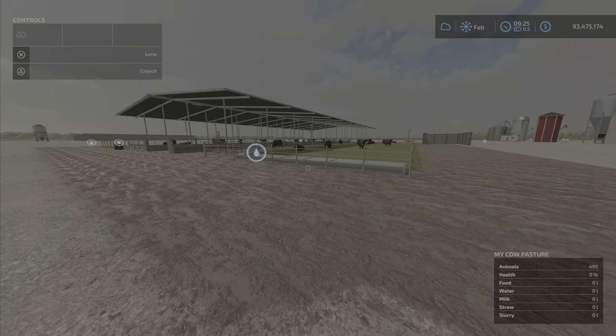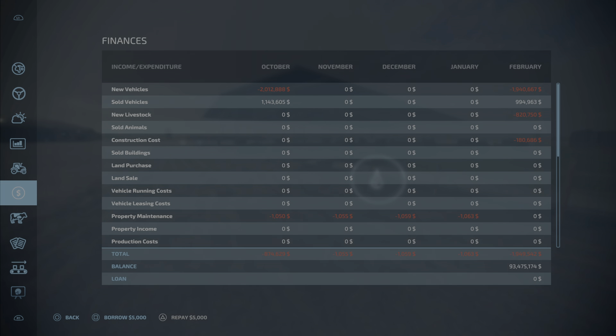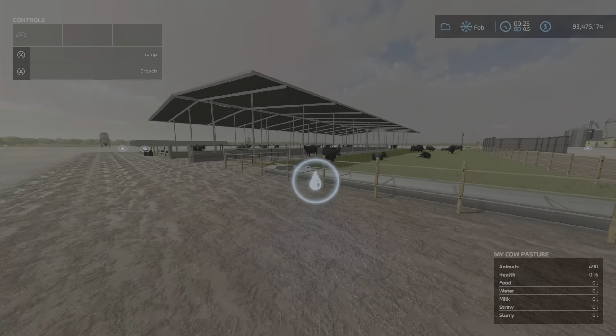Looking at the animals tab, you need water, TMR, straw, hay, or grass. TMR gives 100% effectiveness, hay will give you 80%, and grass will only give you 40%. It also depends on what kind of cow you put in there, of course.